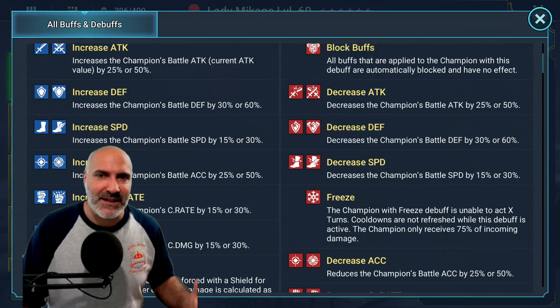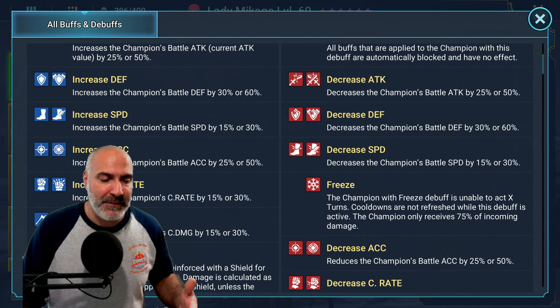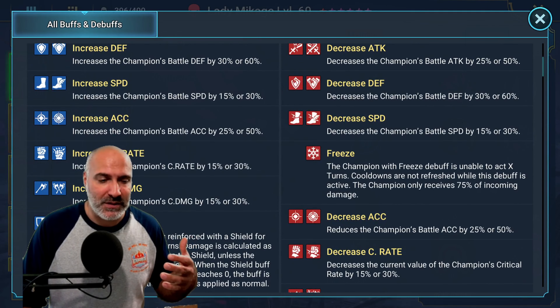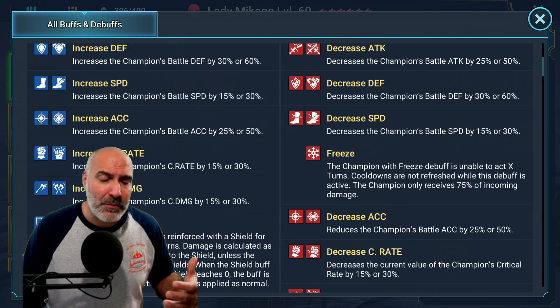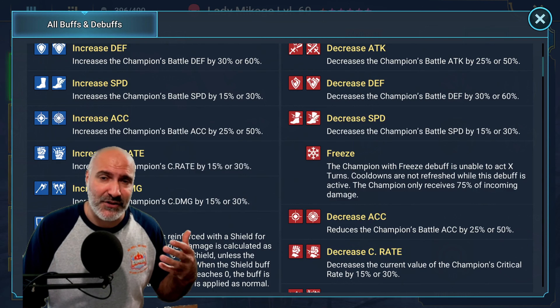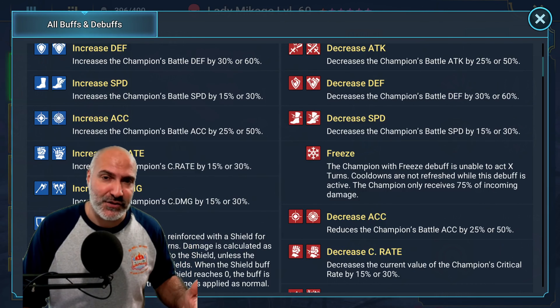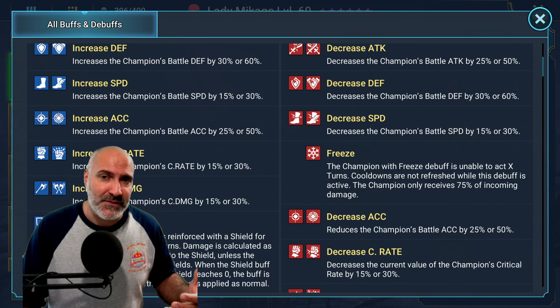Increased speed is a little tough because unless you're doing a specific speed tune, this could actually screw up your turn order — putting champions ahead of others and making sure that the stun target and cleansing turns aren't done properly. So unless you're working with a specific speed tune, if you're going for a pure one-to-one comp or traditional comp, unless it calls for it, I wouldn't really use increased speed.